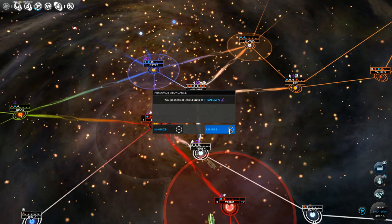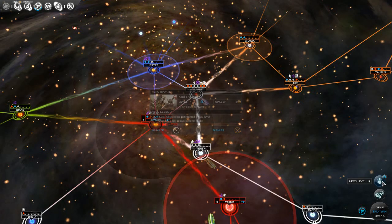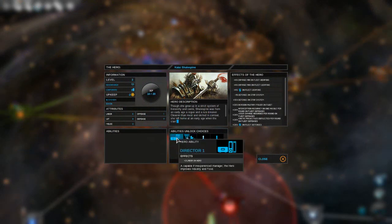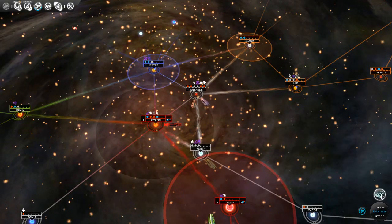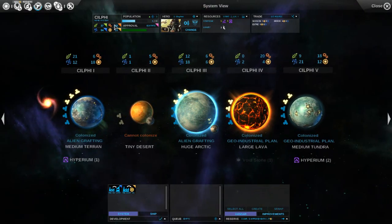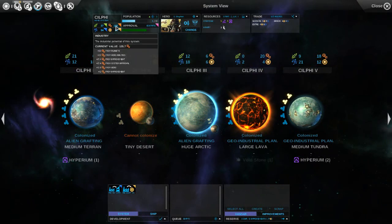This resource notification keeps popping up - I'm wondering why, I think it might be a bug. Our system guy leveled up, which is great. We're going to give him three labor so we can be better at managing that system. On Silphi we finish that - only in one turn we get a massive increase to our industry.